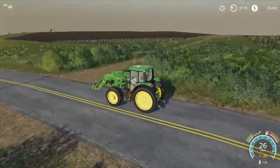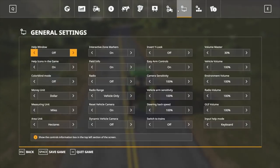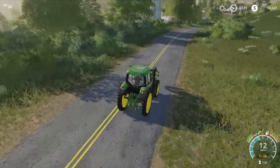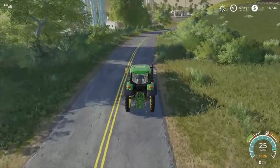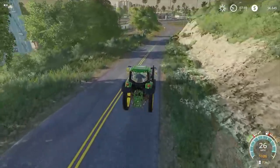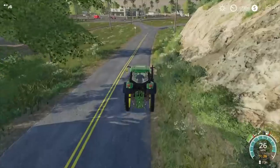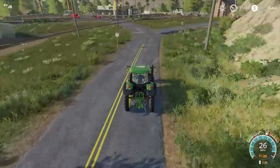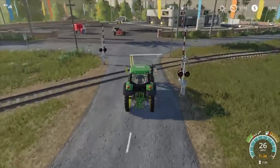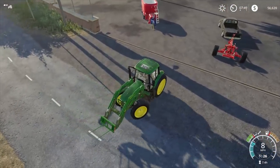I've seen people on Steam commenting that increasing the draw distance has made the game look a lot better graphically — you can see a lot more and it hasn't dropped the frame rate dramatically. That's something I'll look at off camera to improve it, because my screenshots look really grainy to me which is a bit strange.